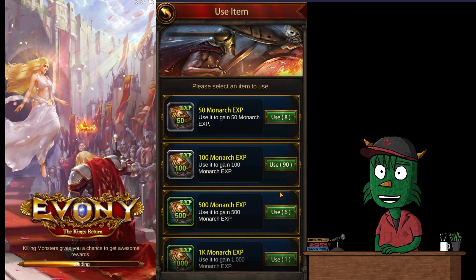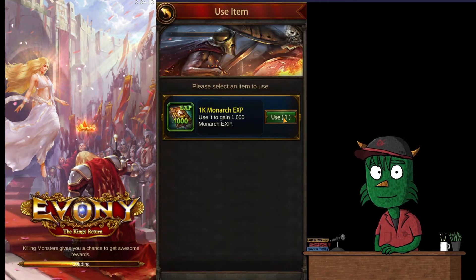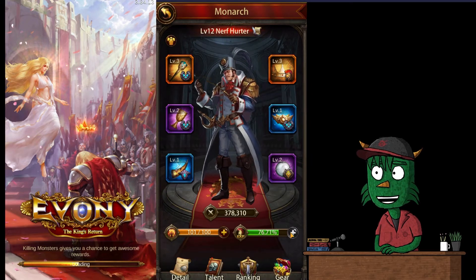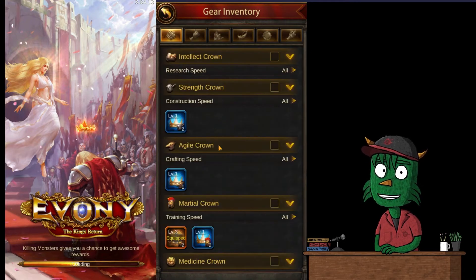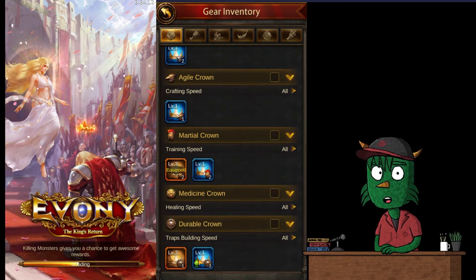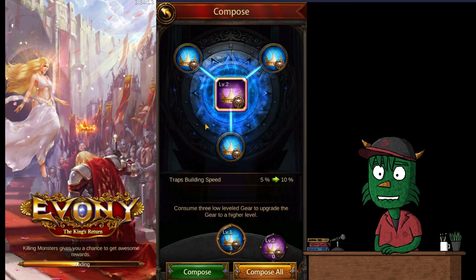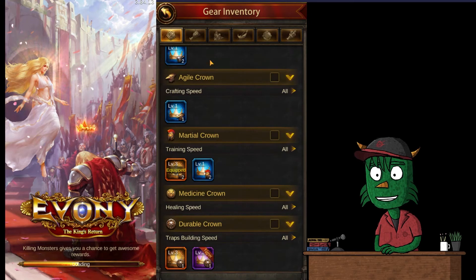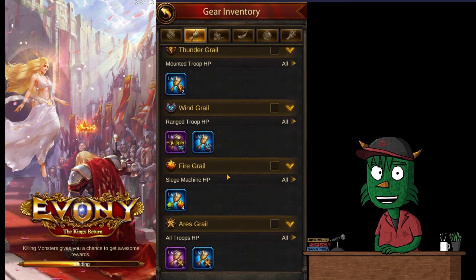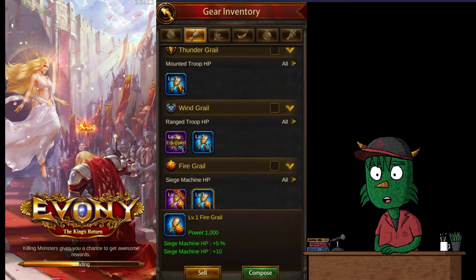We have some experience to collect, so let's go ahead and take that. We're 76% of the way to our next level. Let's also look at gear stones — you can see the dashed arrow, go to compose, and take three level-one stones and turn them into a level two. Traps building speed — we now have another one of these. It's just like the materials for crafting. This gear management screen is the easier way to manage all of your monarch gear.